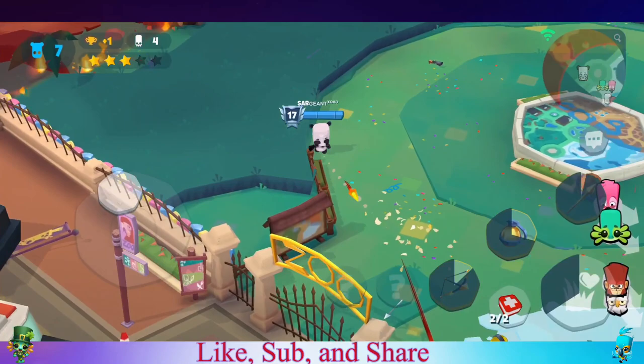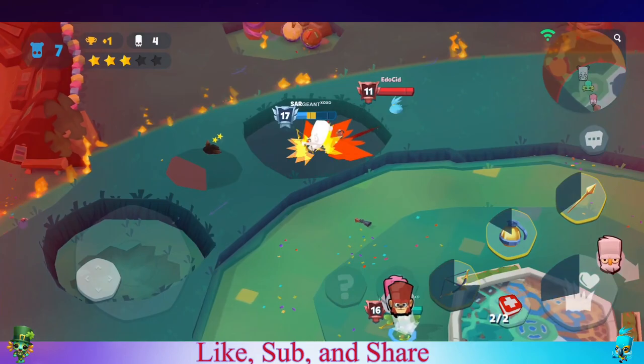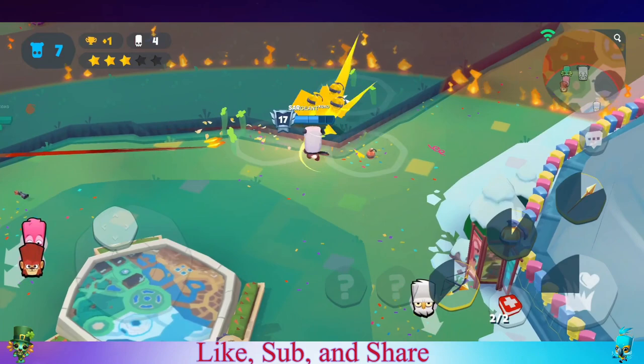Always a struggle trying to find the last person. Watch the skill on the Yara — comment below if you know how it died from one bomb hit. Do you know how that happened? Let me know.